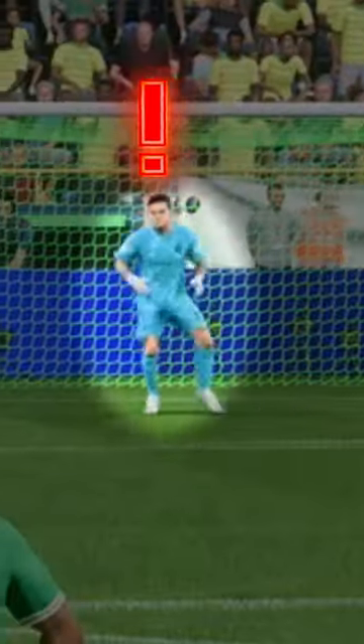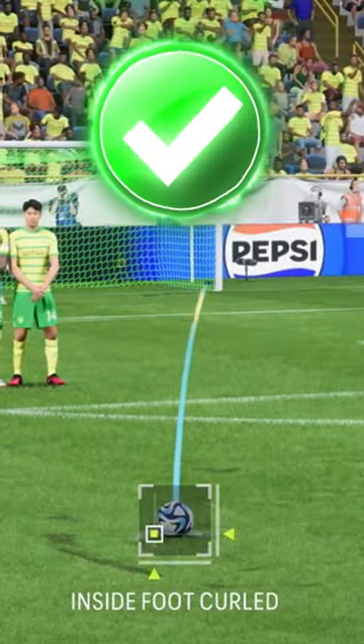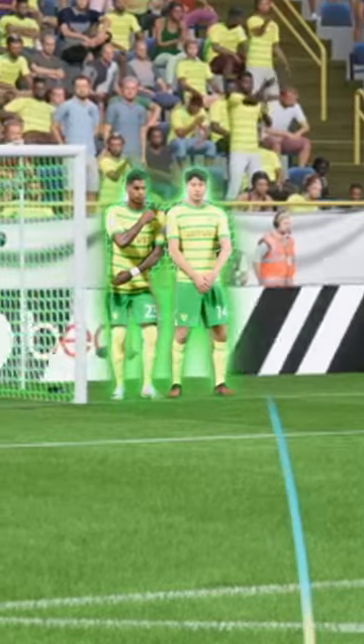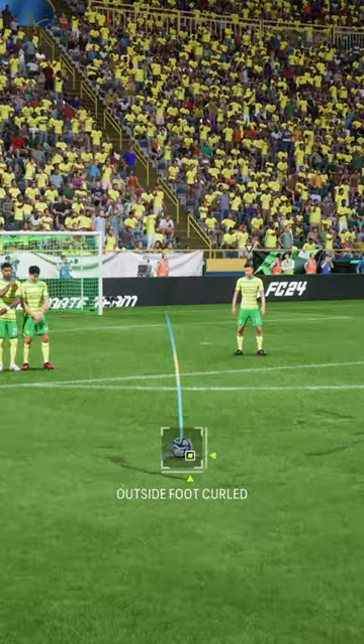When you are lining up a free kick and your opponent moves their keeper, move to the opposite side of the wall and use your right analogue to change from inside foot curled to outside foot curled. Aim about two players' length outside the post and power up two and a half bars of power and let it rip.